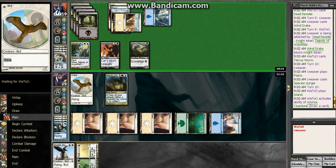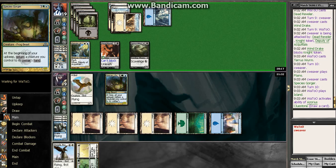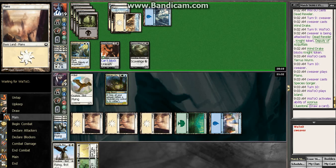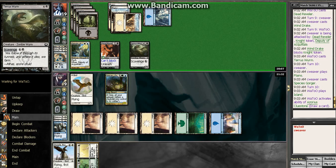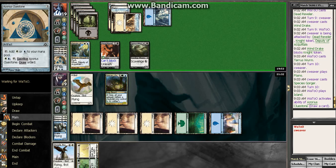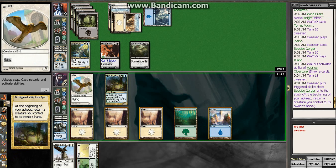Now that I have all my lands, it's just not going to work anymore. I guess I can block the Terrace Worm to prevent the most damage. He can't scavenge this turn. Maybe I'll draw a Dramatic Rescue for when he does try and scavenge. I think I might have had this game if it weren't for... no attacks from him is good. We'll bounce the bird.